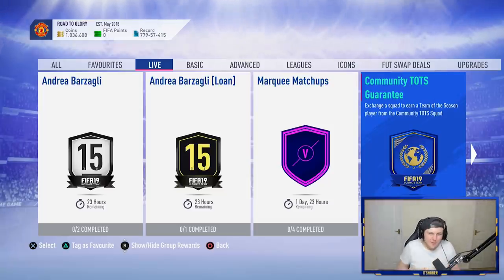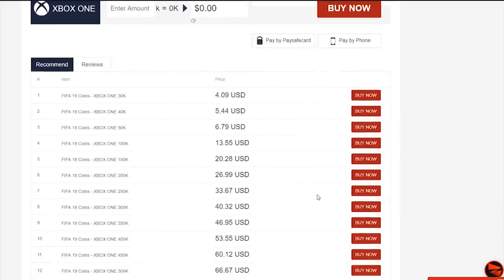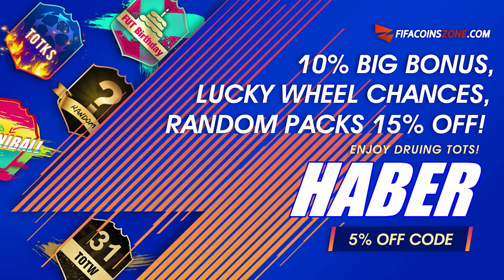The SBC we have all been waiting for. Welcome back to a brand new video. We have the Community Team of the Season Guarantee Pack. Team of the Season is finally here. If you're looking to get yourself any coins from the best supplier in town, check out my sponsor FIFACoinZone.com and use the code HABER to get yourself 5% off.